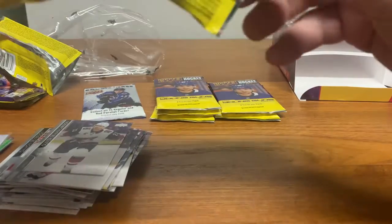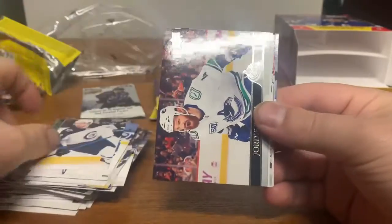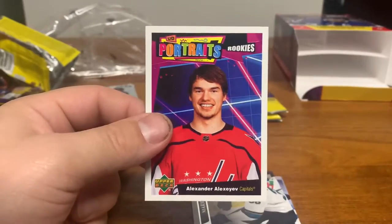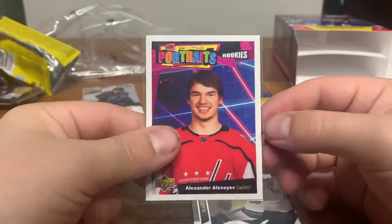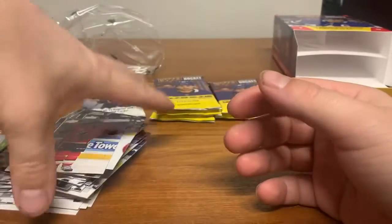Maybe they switched it up — people are catching on. We got Muzzin, Poolman, Jordy Benn, and Alexiev for the Washington Capitals — rookie portraits. This card just looks clean, I love the look of it. Also Ferraro, Fil Forsberg, Riteau, and Giordano.